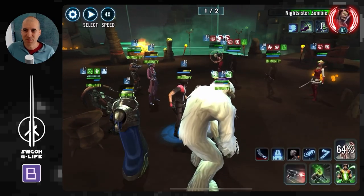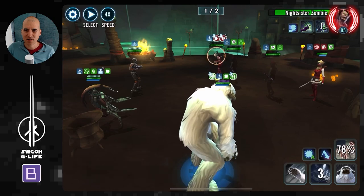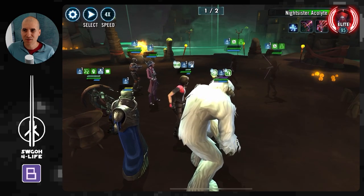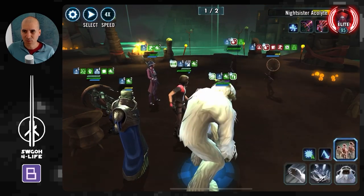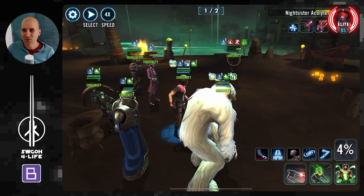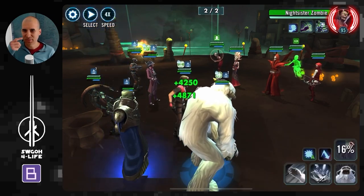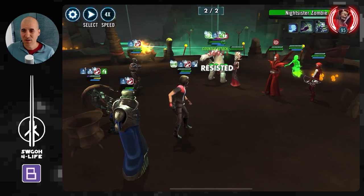Once Zombie has two debuff stacks on her from being defeated, she gains negative speed — and next time she goes down, she's not coming back, leaving one fewer Night Sister. I'm trying to get Wampa to be the one defeating the Night Sisters so they don't revive thanks to his Weapon Tech. Saving his AoE for the next wave so he immediately gets bonus protection. Wampa is really helping out, getting lots of turns and doing big damage.